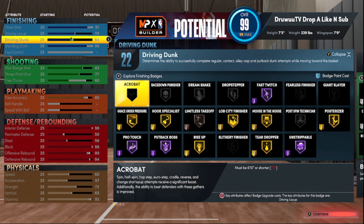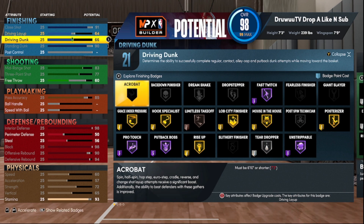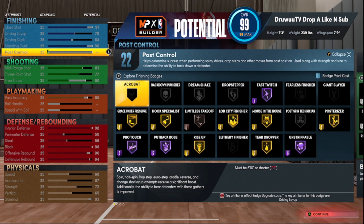Driving dunk is only a 64. A lot of people don't touch driving dunk and layup on these big builds, but because of the animations you get — you gotta stop, make sure it's a close shot instead of a drive — we're not doing all that. We went 64 here. Standing dunk at a 90, that's gonna give you that gold Posterizer, as well as standing contact dunks.